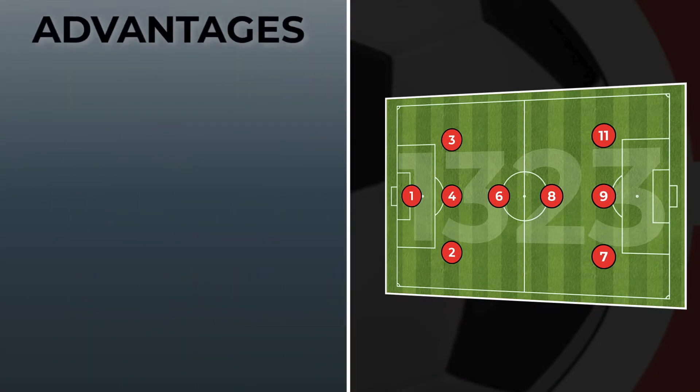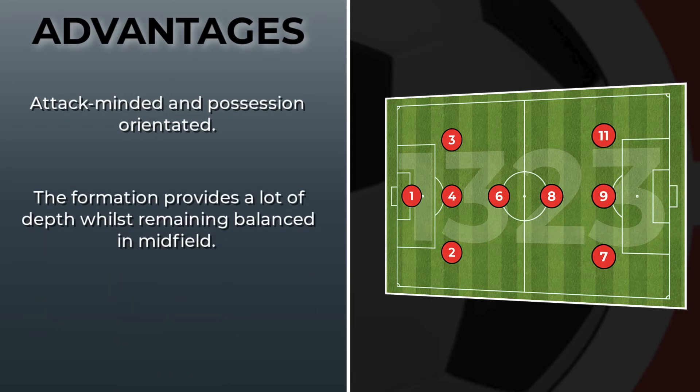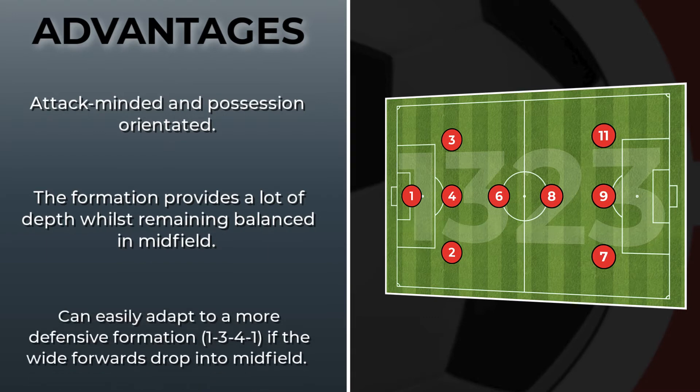Some of the advantages of playing a 1-3-2-3: the formation is designed to allow teams to possess the ball but also get numbers forward in the attacking areas. With three forwards, the system allows for natural depth to develop when in possession of the ball through the number four and the number six. By dropping the wide forward into midfield, we can adapt this formation to become a 1-3-4-1, which is slightly more defensive.